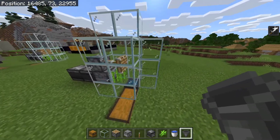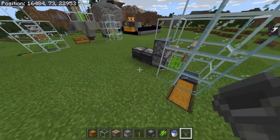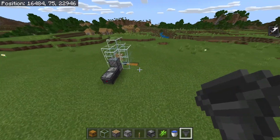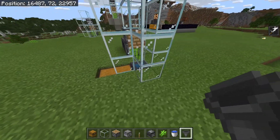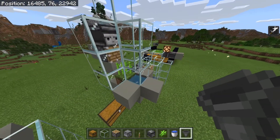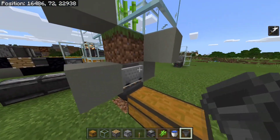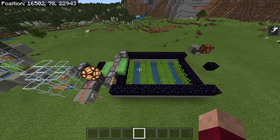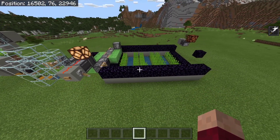So with this farm, while this will work like this, you could change the collection system to be lossless like the one over here. You can just jump back a few seconds if you want to see that in action. Next up is the last farm that we're going to be going over today.